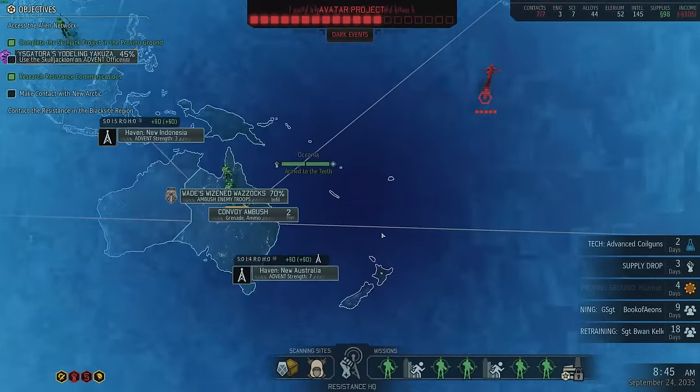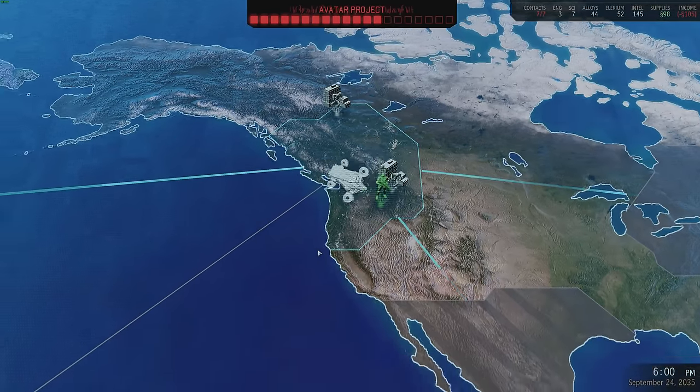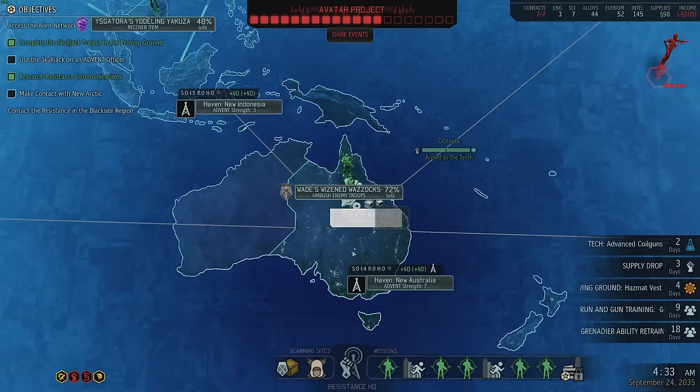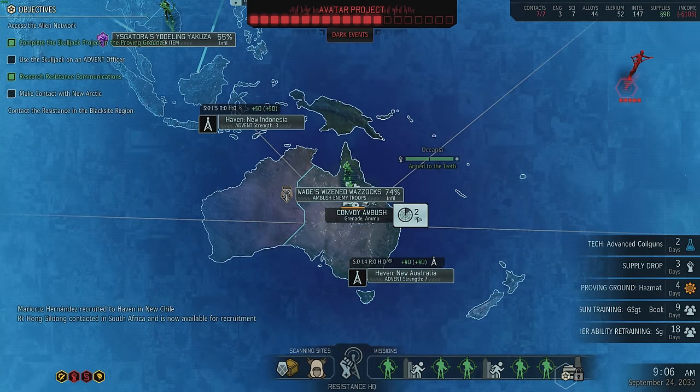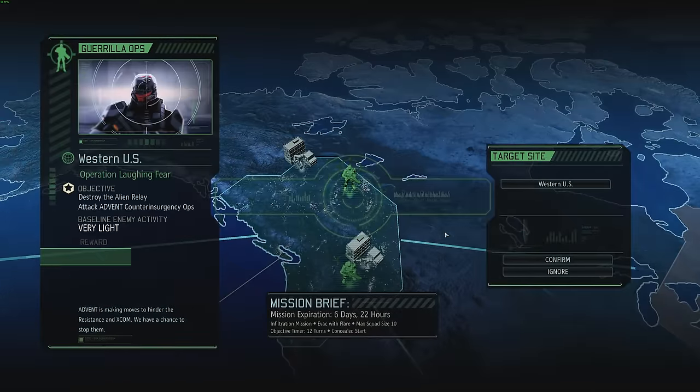I should take this opportunity to get down here and grab this POI — the grenade and the ammo — before it disappears. I think they last a week or maybe 10 days. Someone's available. Hong Gildong is ready for recruitment, also someone in New Chile was just recruited. Destroy Alien Relay and we counter a dark event. We definitely want to do this because it's going to be avatar progress — but that's six days and two hours. I literally — who do I even have?